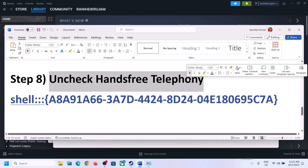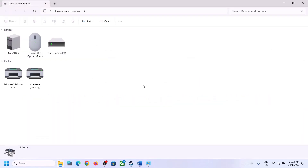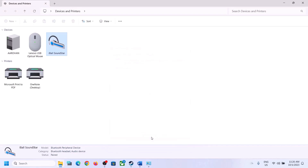The next step is to uncheck Hands-Free Telephony. Copy the command provided in the video description, type 'run' in the Windows search box, open Run, paste the command, and click OK. Select your speaker from the list, right-click it, click Properties, go to the Services tab, and uncheck the Hands-Free Telephony box. Click Apply, click OK, then launch the game and check.